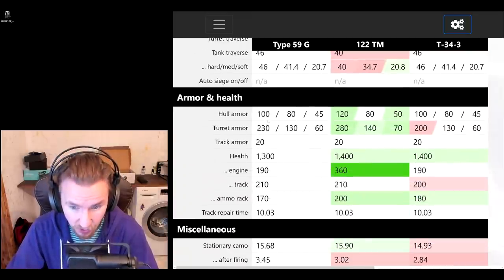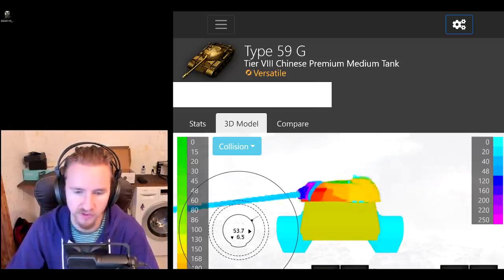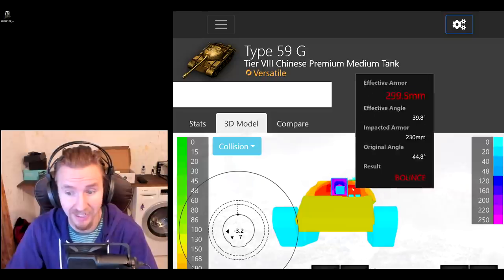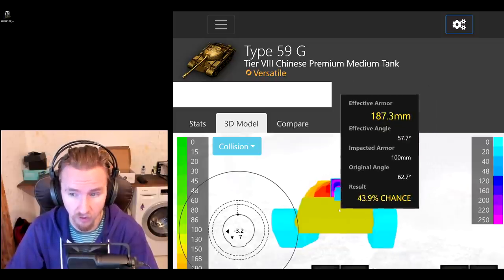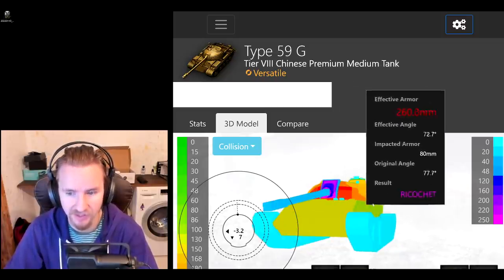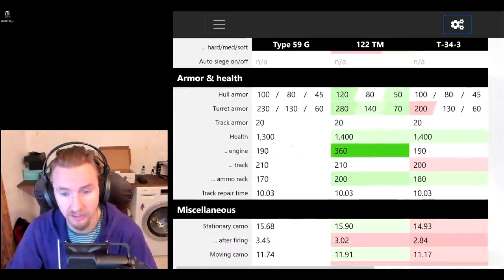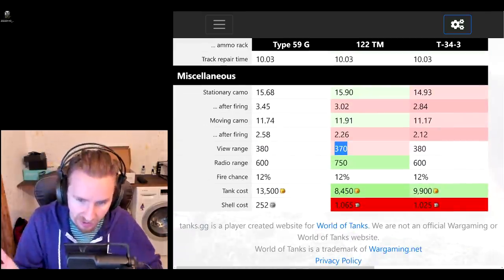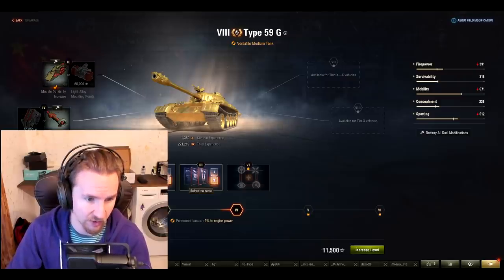Armor-wise this tank is really good for a vehicle that never has to meet tier 10s. The turret always surprises me — even without gun depression it's around 270mm effective, and using gun depression pushes it to around 300mm of pen needed. Even gold rounds on something like a TS-5 aren't enough to reliably go through. It does have some cupolas on top to watch out for, and the hull armor isn't great unless you're fighting tier 6 and 7 tanks — which it used to do a lot but not so much these days. Add on 380 meters view range, which gives it a 10-meter advantage over the 122 TM, and with the right crew and equipment you can nearly avoid needing coated optics, though you'll definitely need a premium consumable to make that work.